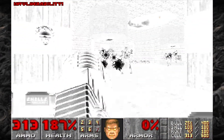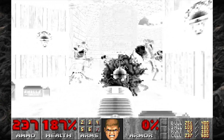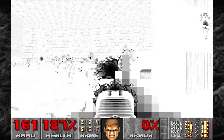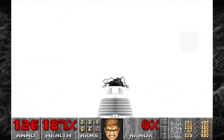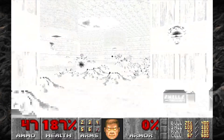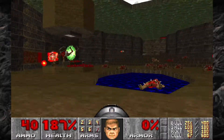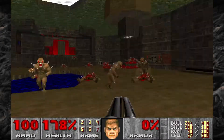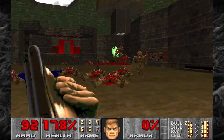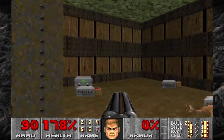Grab the Invulnerability Sphere and start firing. I find it best to stay in this room as all the enemies will kind of funnel into where you are, and you can just take them out. Try and take out all the Revenants at the very least before the Invulnerability Sphere runs out, then start using the Rocket Launcher. Once all the Revenants are dead, just mop up the leftover Imps. Looks like that last one got squished — and that should be all of them.